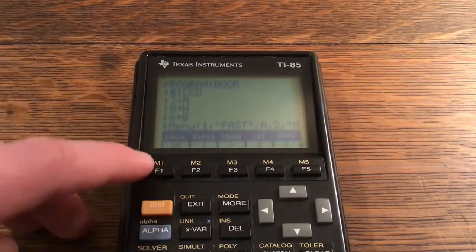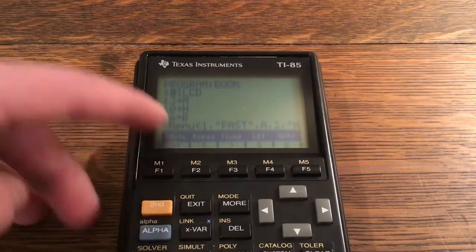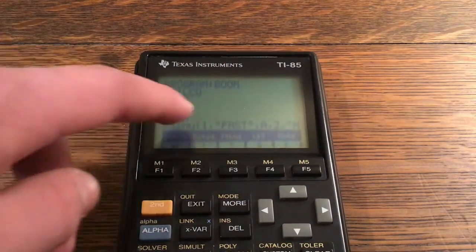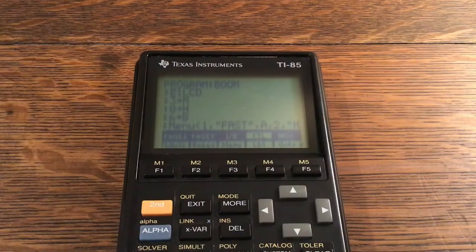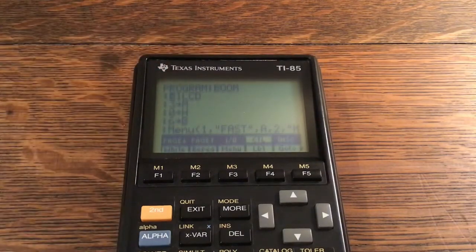If you click Second and F1 it'll give you a While command. To exit this and get back to the basic programming commands like IO and Control, just click Exit and that takes you back to the normal tab. Now that you know how to program on a TI-85, let me show you program Boom so you can make it on your own calculator. Clear LCD, then 3 store to M, 0 store to H, and 6 store to B.